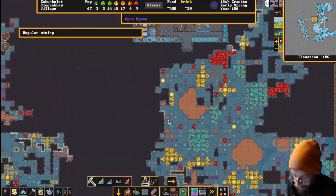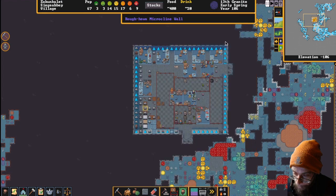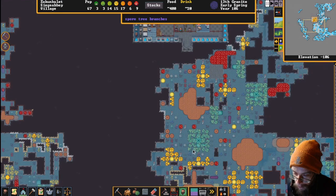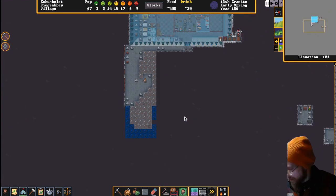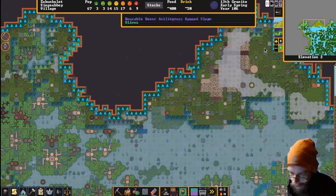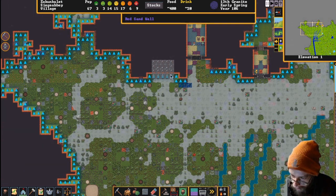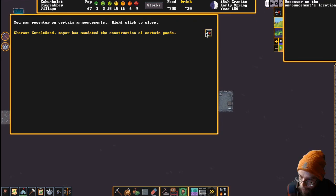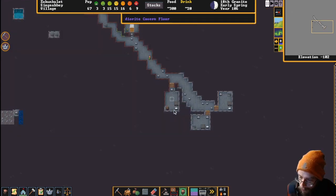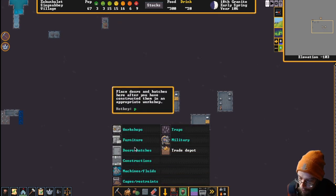After we get done working on mica blocks, then we will work on diorite blocks - we're not using diorite for anything else - and we'll use that diorite to construct that rampway. In the end we'll have this route up to the surface. Let's see if I can do anything with what I've got going on here. We can build walls. We have another gold table we could put up.